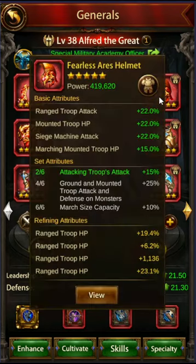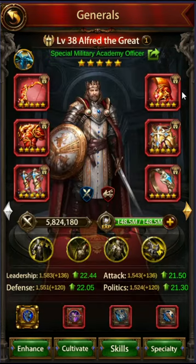For the helmet, the Fearless Ares helmet will give you range troop attack — that's what we're targeting here. None of the other things are super important. Some people like the mix of range and siege; I wouldn't really recommend it, but this also has siege attack buffs if you do. And that gives us our two of six attacking troop attack set bonus.